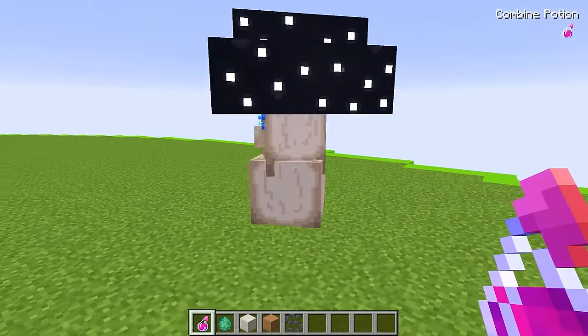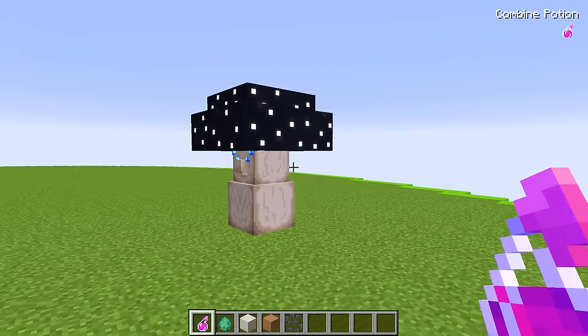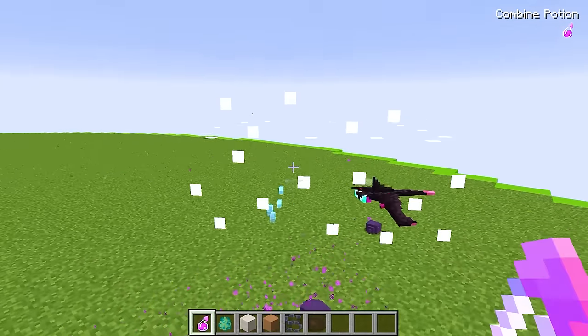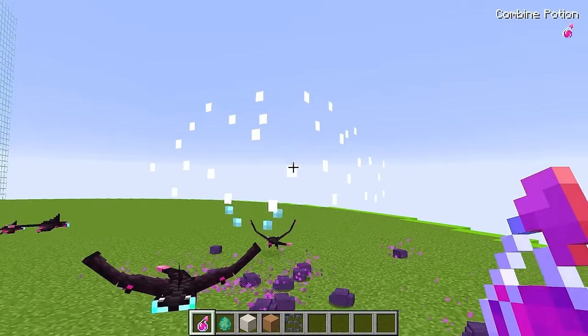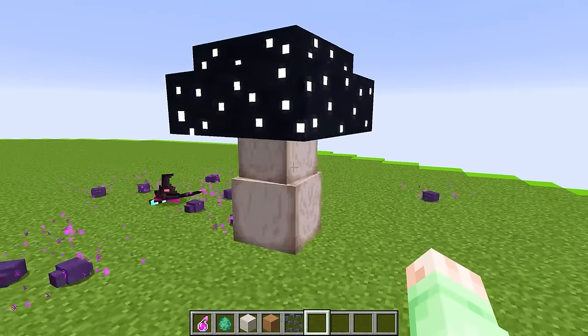Did it work? It definitely turned into a mushroom, and this thing's actually walking around right now. I just punched it and it turned invisible, but you can still see the outlines of its eyes. Now it's back to normal. What on earth is this magic thing?